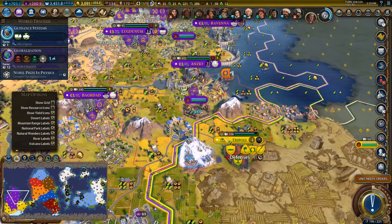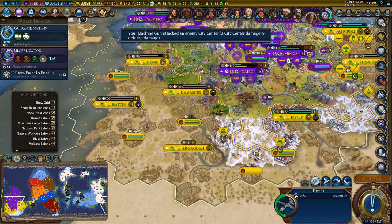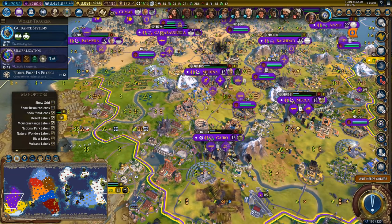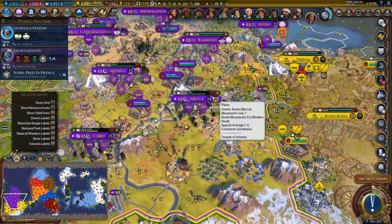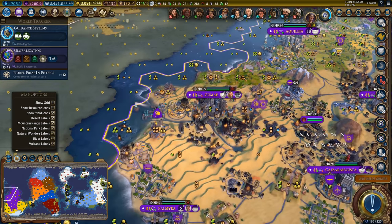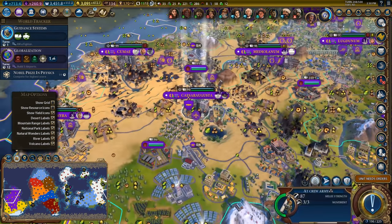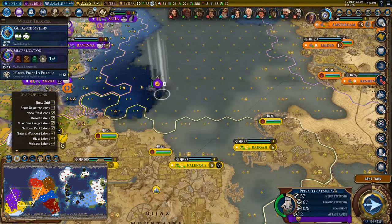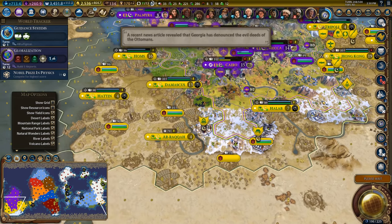At long last we get to take our revenge upon Arabia — and we're going to nuke them too. Don't forget we're going to nuke them next turn. I think I might nuke Damascus and then attack it really quickly. Let's get the repair work started. Now we could put wind farms in here but I think I'm going to prioritize mines. Let's get this AT crew moving — bring you back to become a nuke.